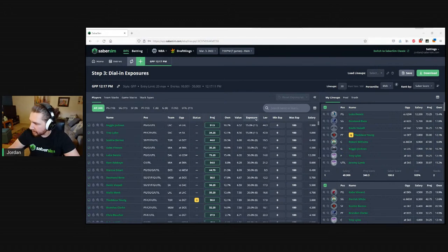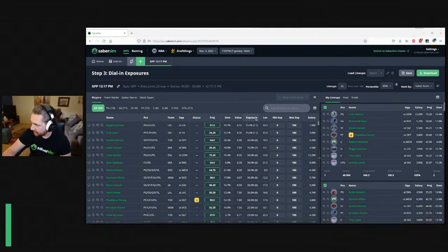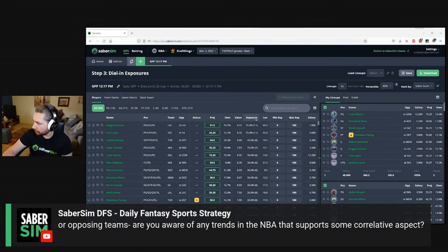There are questions in YouTube chat I'll get to — continuing to knock out the last few Slack questions first. There's a link to join our Slack community in the description of every past Office Hours video, and I always try to answer Slack questions first. Great conversation goes on in Slack every night. Next question from Joe — can you talk about correlation between players? Sometimes the negative correlation seems counterintuitive for players in a high-scoring game, whether on the same team or opposing teams. Are there any NBA trends that support correlative aspects?